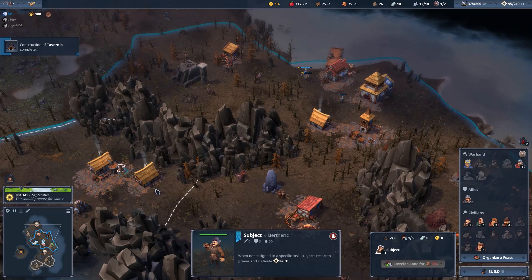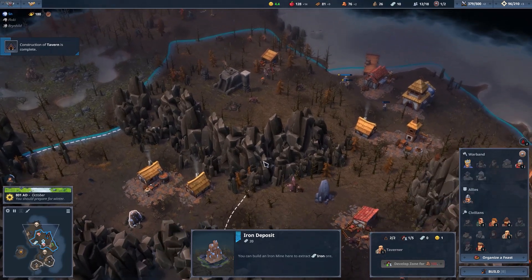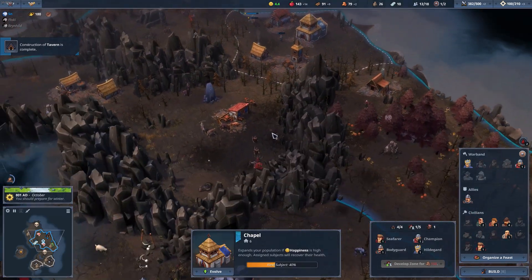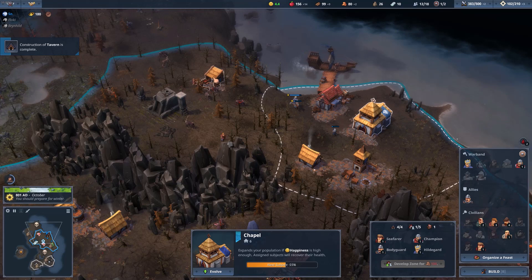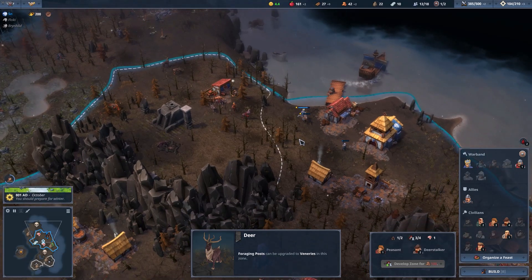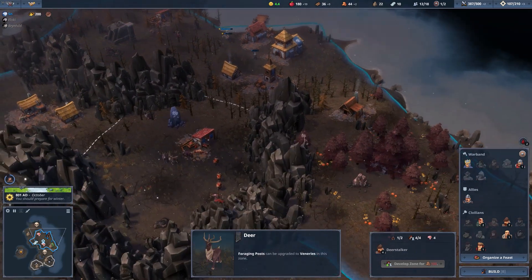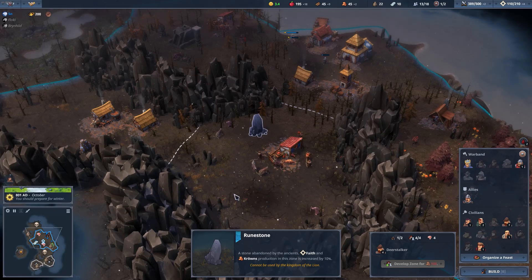What we have done is put a house and the tavern — now it is time to increase our population. Maybe it should have been done a lot earlier but doesn't matter. What we need is more population for sure; we already have a venery right here. Let's upgrade this forging post — now we are a thane. Our food situation is way better. We are waiting for the ost to start making some archers, and I'm waiting for the wood to make a monastery right here because there is the runestone — everyone producing faith in this zone is going to do it 10% better.